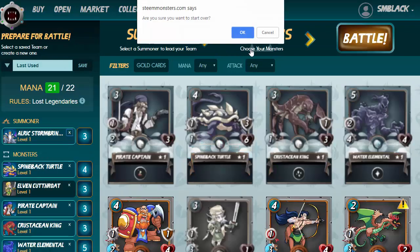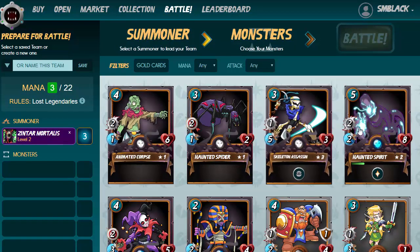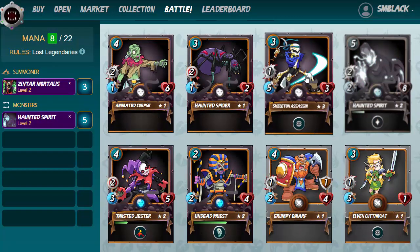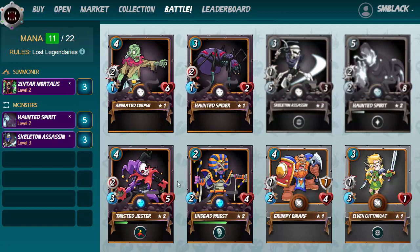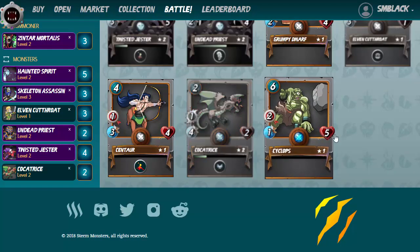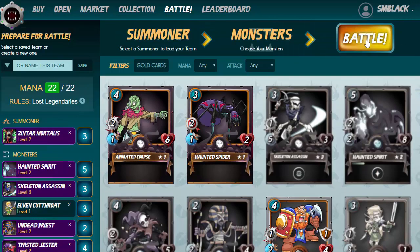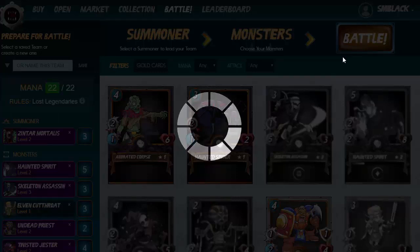We're going to get rid of the blue cards we used to complete the quest and put the ace team together. It always starts with the summoner, then we go with the Haunted Spirit because it has an automatic heal. The Skeleton Assassin usually goes next — it's got a melee attack. Then I put the Undead Priest, followed by the Twisted Jester. We'll also use the Elven Cutthroat for its sneak attack, and finally pop in the Cotress with the remaining two mana.